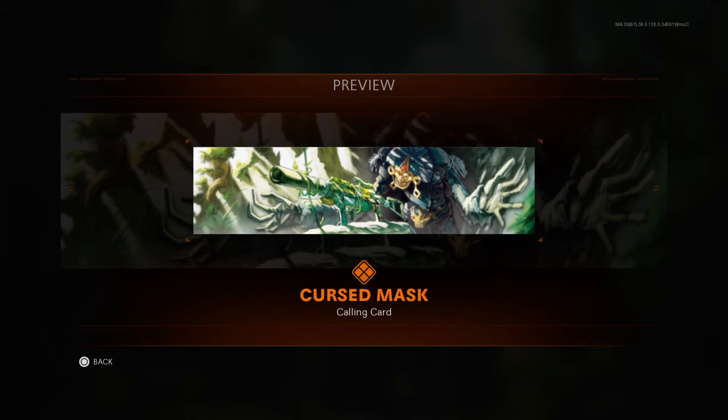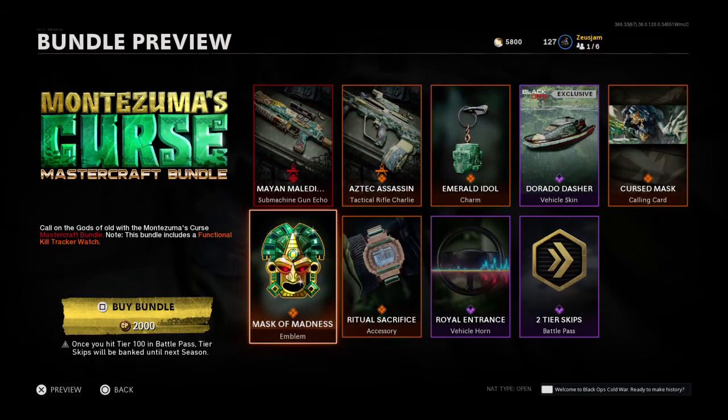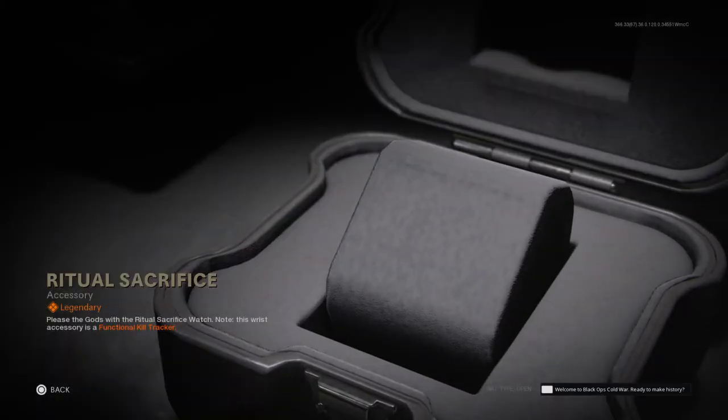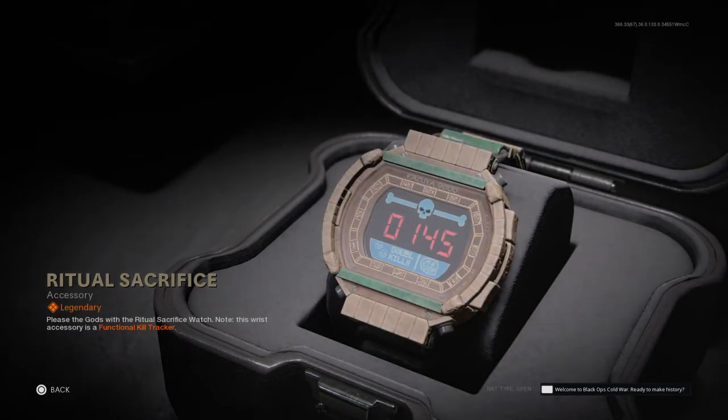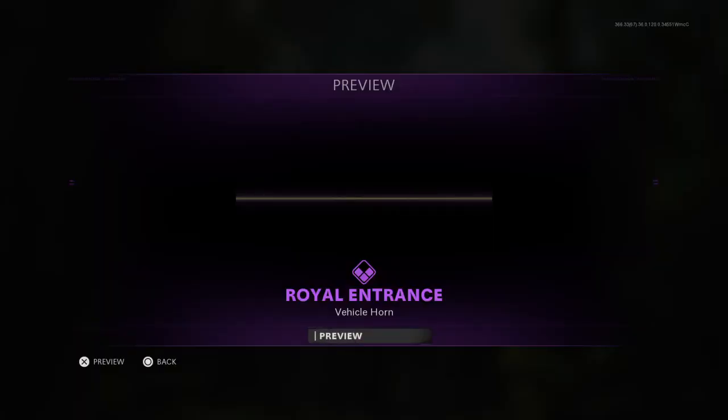It reminds me of Sigma from Mega Man X — that's a really nice design. I'm loving the emblem here too, good colors, nice back and forth. The watch has a little gold to it, and it is nice. I personally like having a watch that keeps time, but because this one looks so nice I'm going to put it on and start using it to track my kills.